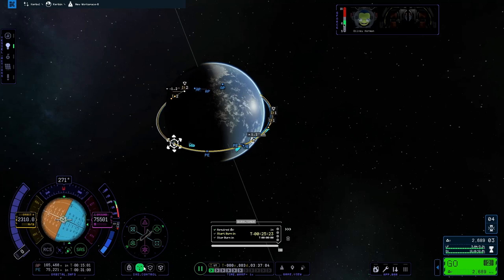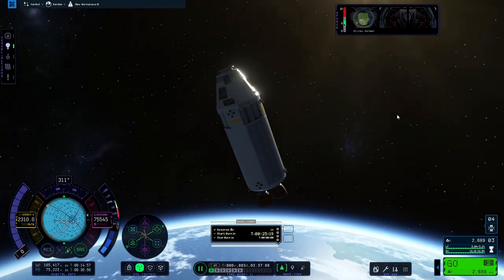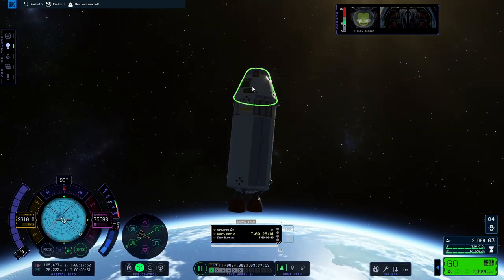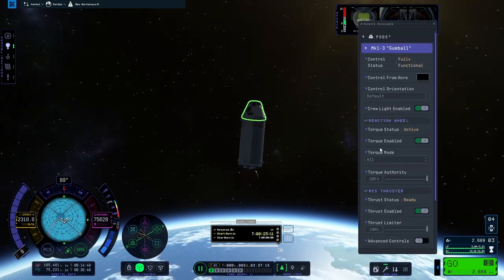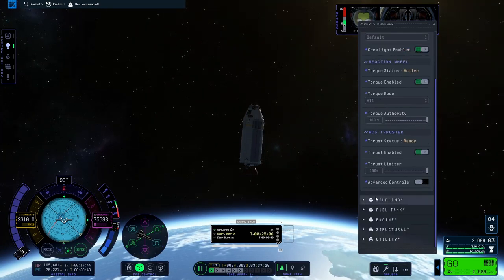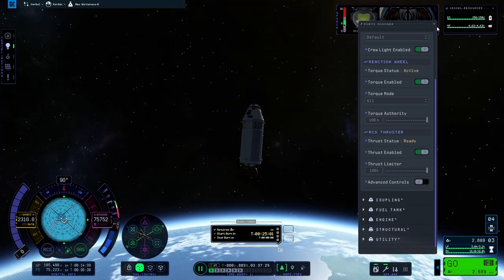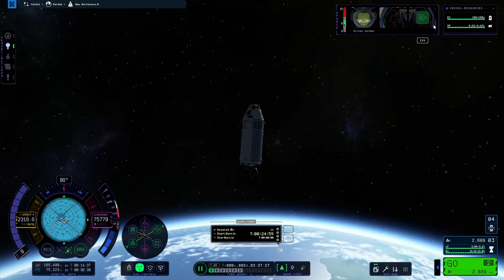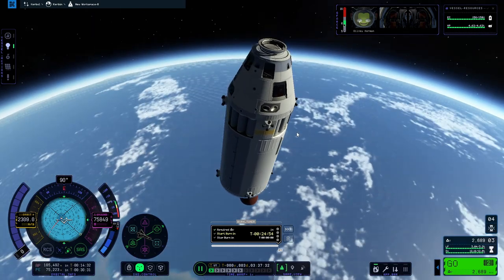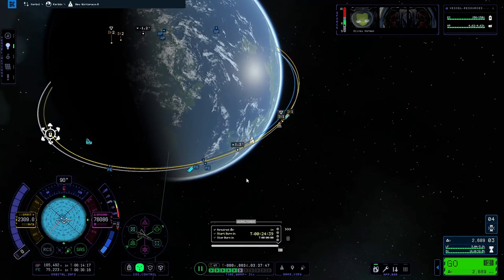Okay, so now we're going to execute this maneuver node. We have full electricity. Let's fly this maneuver right up.